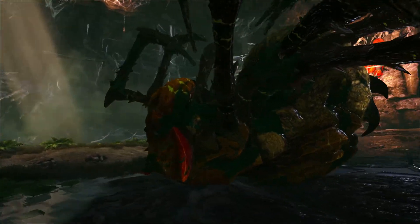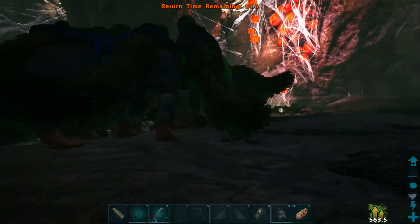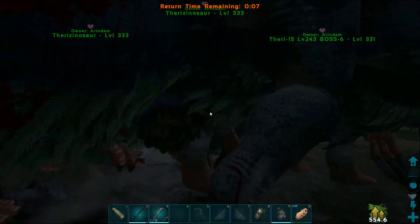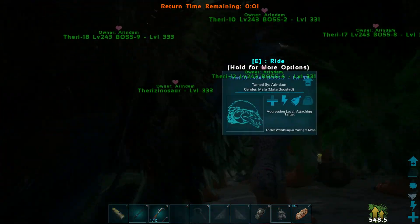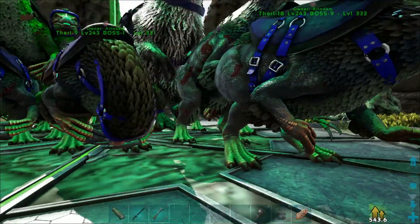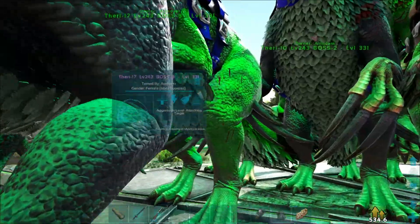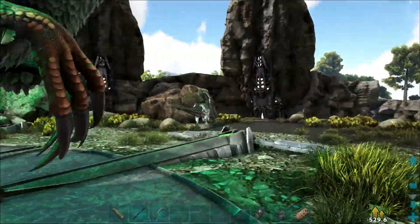They're very excited. You can see one of them has lost like 60% of his health. What you can see here is that our Therizino army with primitive saddles have lost between 50% and — well, some of them have around 70–80% health lost.